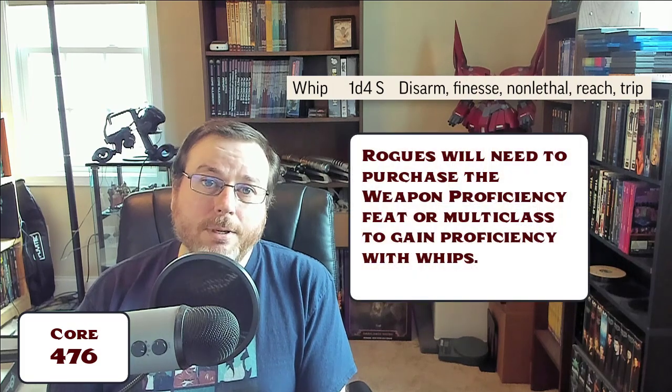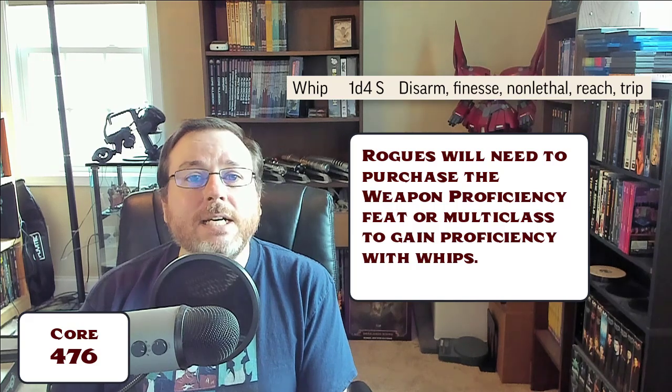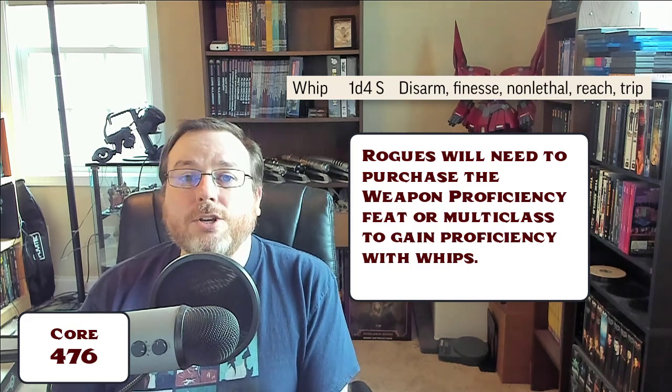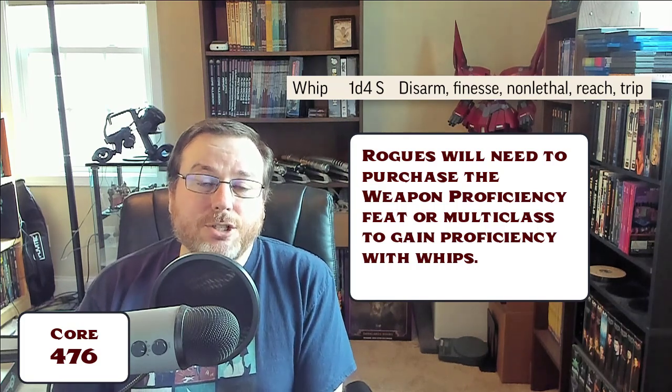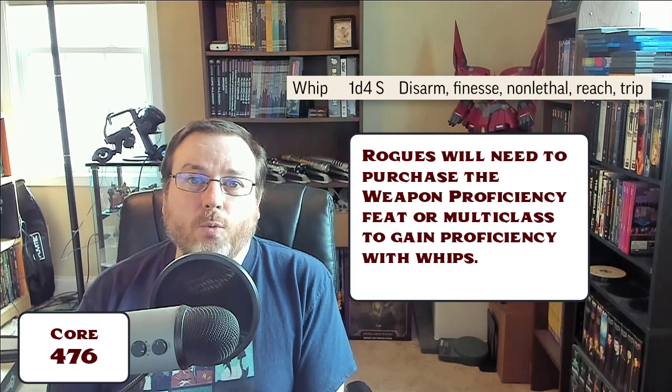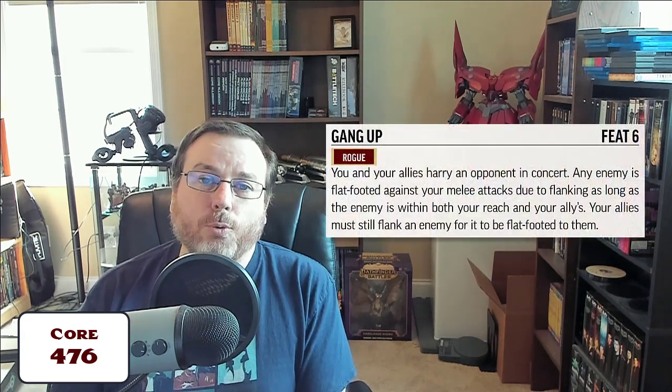So if you want to play a tiny size rogue, how do you go about getting flanking bonuses and sneak attacks? One option is a whip. A whip is a reach weapon, so it has five feet of reach in the hands of a tiny PC like a sprite, and it still has the finesse trait as well. You could be a tiny sized rogue, be adjacent to the target, and get the benefits of sneak attacking with that whip because it is a finesse weapon.